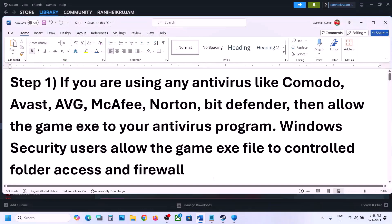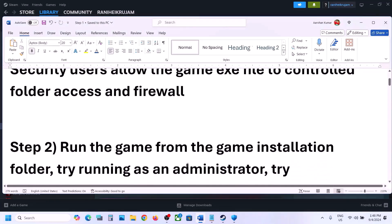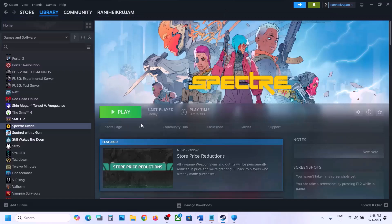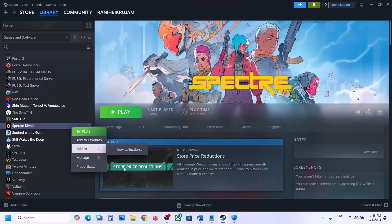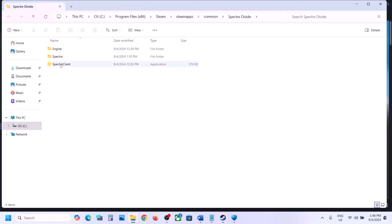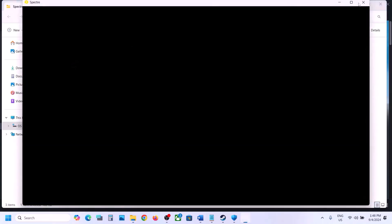Once all game exe files are added to the firewall, launch the game and check. The next step is to run the game from the game installation folder. If you are unable to launch the game from Steam, right-click the game, select Manage, then click Browse Local Files. This takes you to the game installation folder — double-click to try launching the game from there.